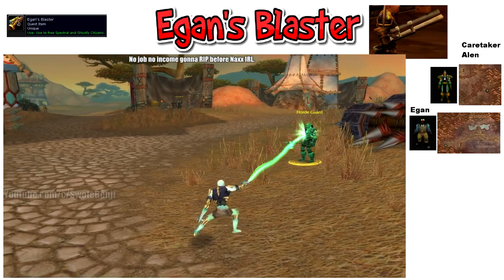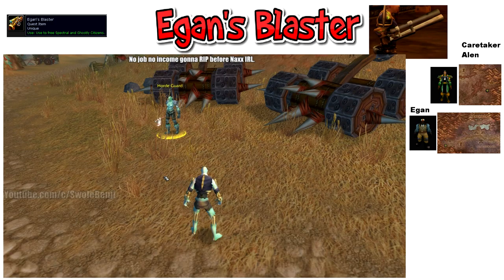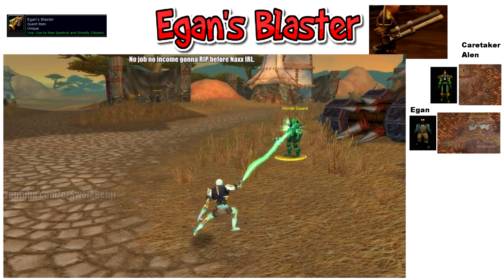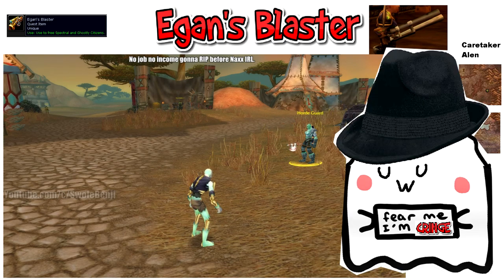You might be able to provoke unflagged players into attacking you with this. To get it, just go to Light's Hope Chapel. South on the hill there is a guy named Caretaker Allen. He'll give you a quest to go find Egan. Then near Stratholme is Egan. Once you find him, Egan will give you the follow-up which gives you this gun to shoot ghosts or something.